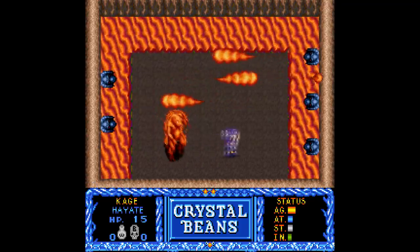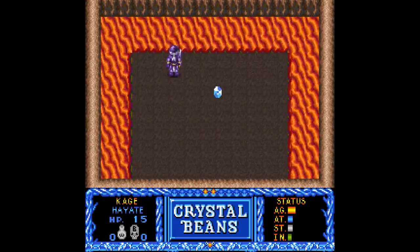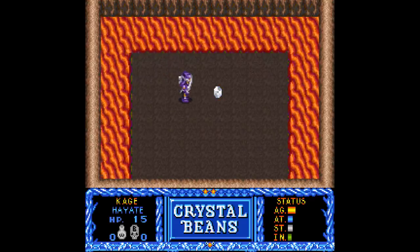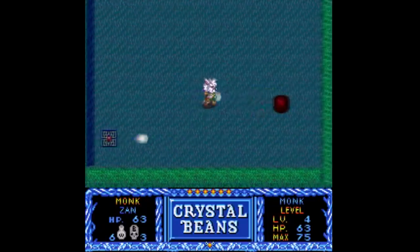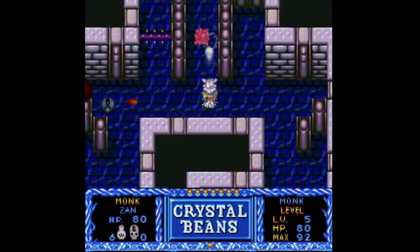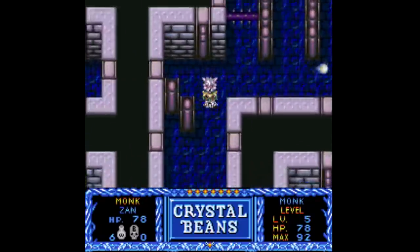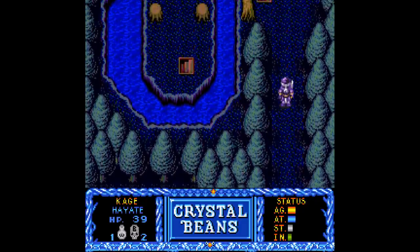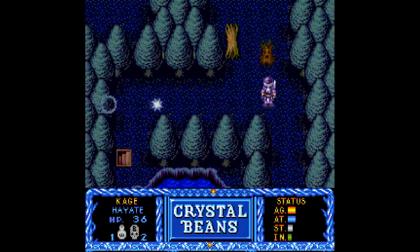You can also control how your character levels up. When you defeat a boss, you'll see a crystal that changes colors. You can pick it up when the color matches what stat you want to boost — yellow is for agility, blue is for attack strength, gray is for stamina or hit points, and green is for intelligence. The higher your intelligence, the fewer magic skull things you need for clear screen attacks.